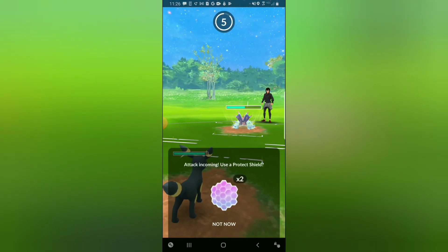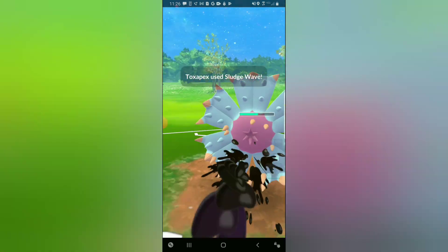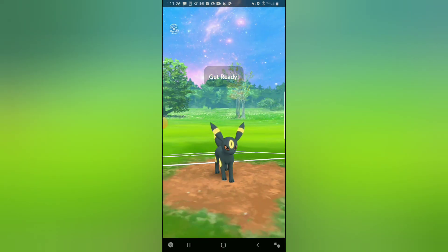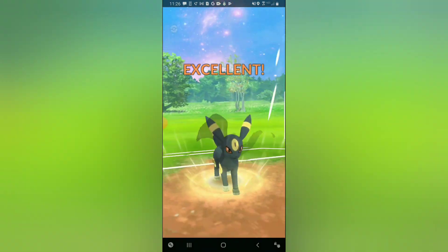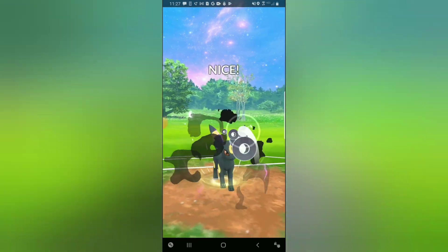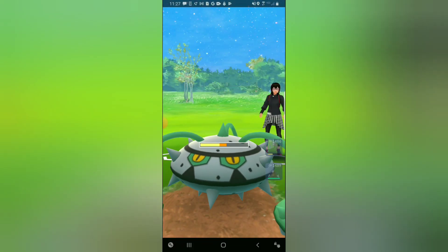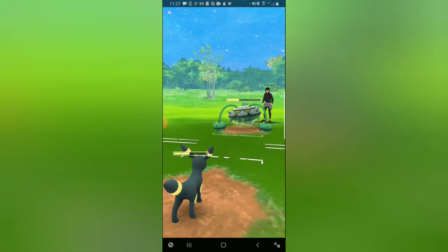I pivot into Umbreon and at this point I'm just going to tank whatever energy they decide to throw. They're going for the Sludge Wave — it's not going to do a ton of damage. In comes a Ferrothorn. We might be able to flip the switch on this if we manage our energy correctly. Going for the Foul Play — Foul Play is going to do a decent amount of damage to the Ferrothorn, but Ferrothorn is very bulky, so we're probably going to need four or five Foul Plays. Second Foul Play brings the Ferrothorn into the yellow.